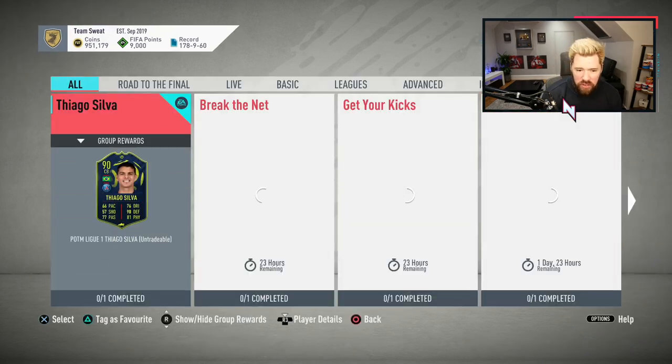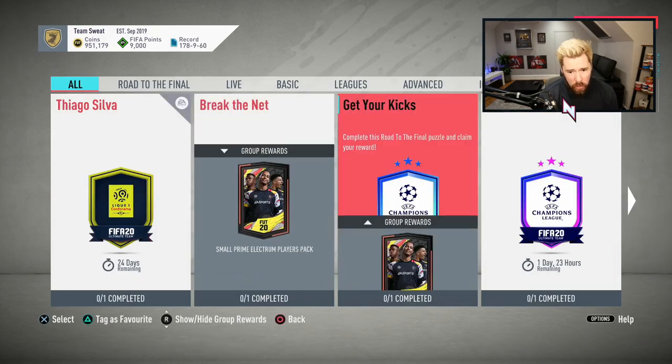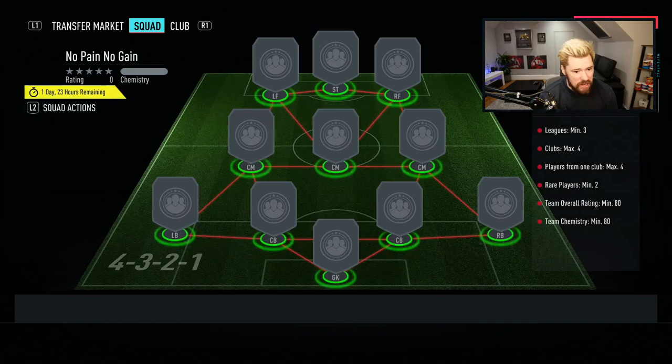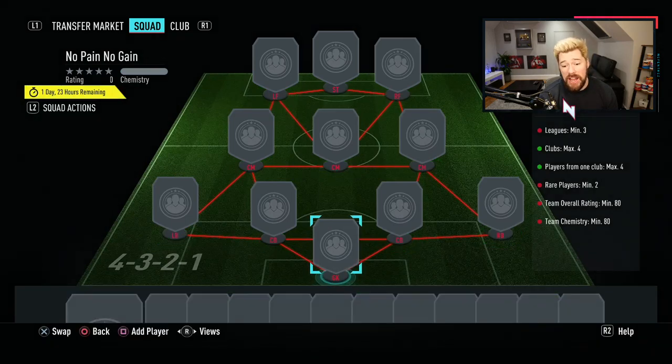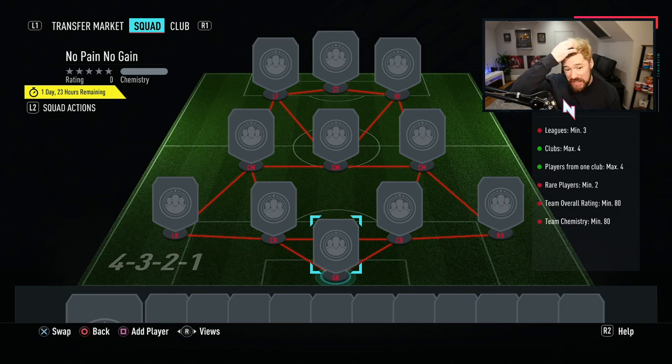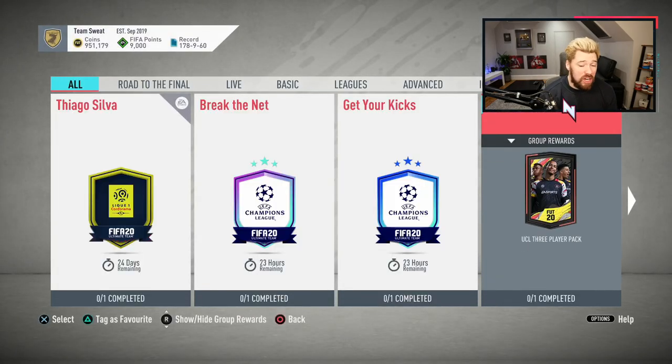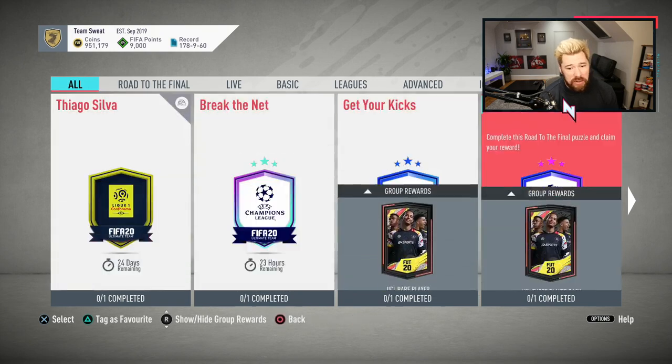EA have released two new Road to the Final SBCs. One of them is No Pain No Gain for a UCL three-player pack. Bear in mind, this is a three-player pack but it's one UCL rare — so it's two dead UCL cards, three leagues, four clubs, maximum from one club is four, two rares, 80 rated. You're trading in an 80-rated squad for one UCL rare player. That is not worth it in my opinion. It will cost like 7, 8, 9, 10K and you're very unlikely to get your money back out of it, so I'd steer clear of that personally.